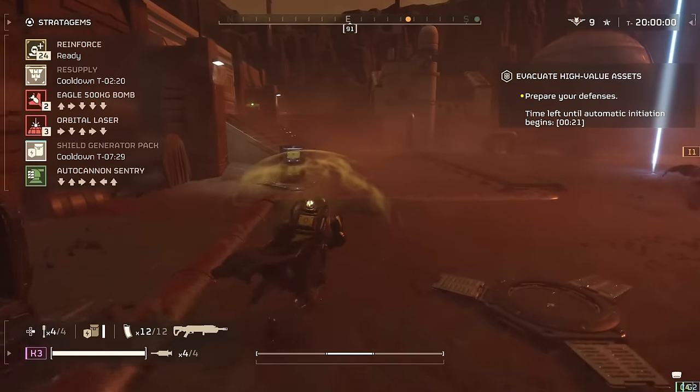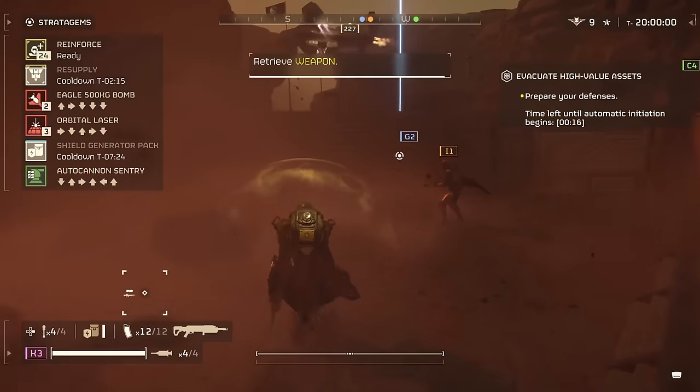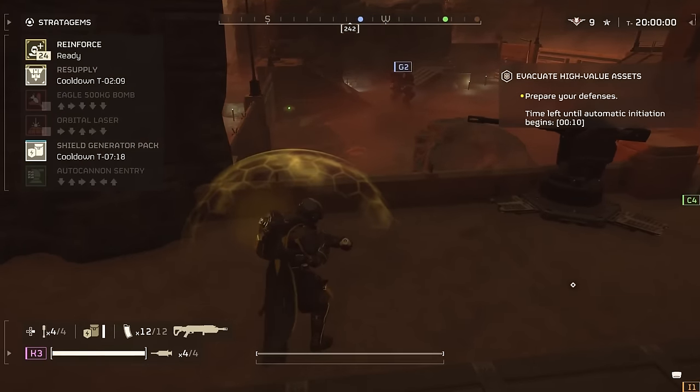For more recommendations on the best premium items to add to your arsenal, check out our guide to the Cutting Edge Warbond. You can find that and much more in our Helldivers 2 wiki. For everything else, keep your eyes on IGN.